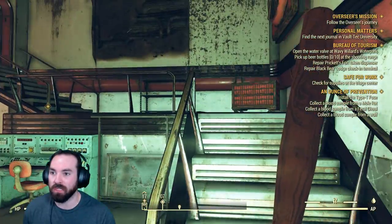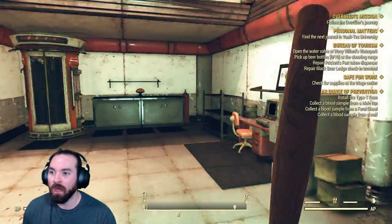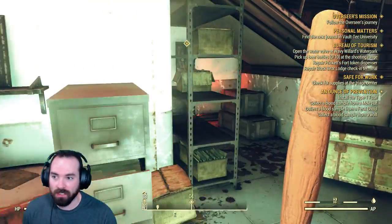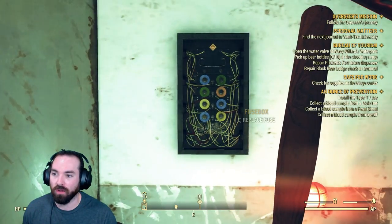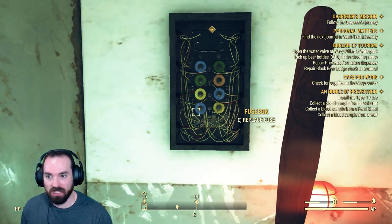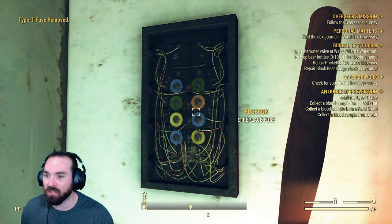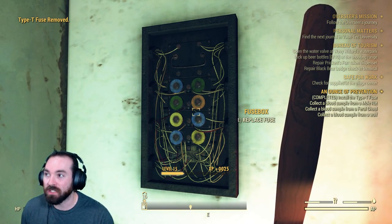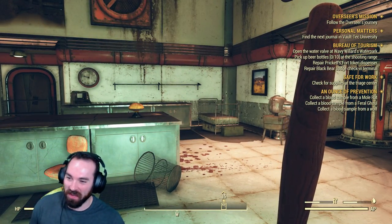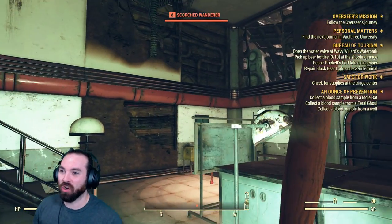There seems to be some kind of creature in here already with me. But we're inside of the laboratory — not Dexter's Laboratory, but a laboratory nonetheless. We're going to loot it for all that it's worth, and we've got a T-fuse — not the T-virus from Resident Evil, but a T-fuse that we can replace in this fuse box. Welcome to the channel, guys! Thank you so much for coming to Hangout. I am Nick. This is Nerd Parade.